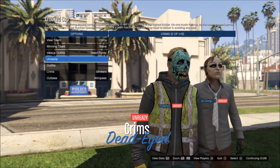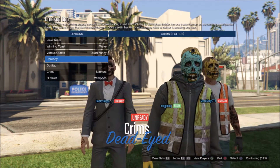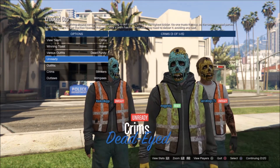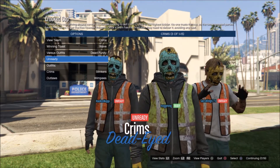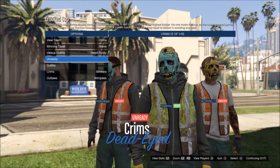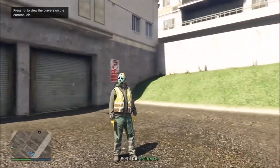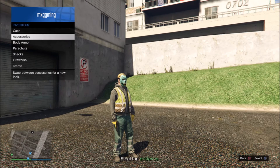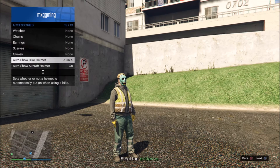After you do that you just need to get ready. Once you load into the job, all you have to do is pull your interaction menu up, go down to inventory, then accessories, and spam auto show bike helmet. Count about 1 through 10 seconds.